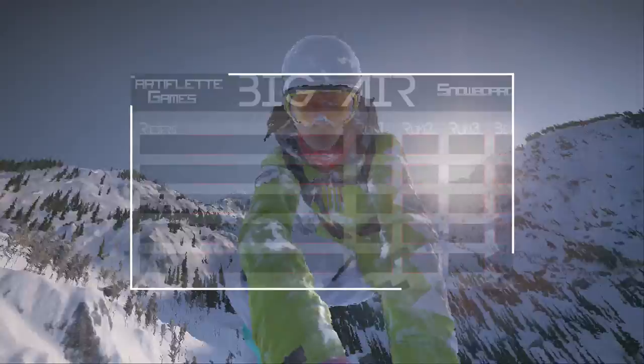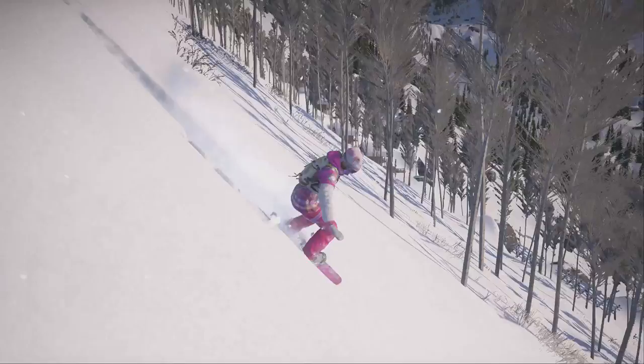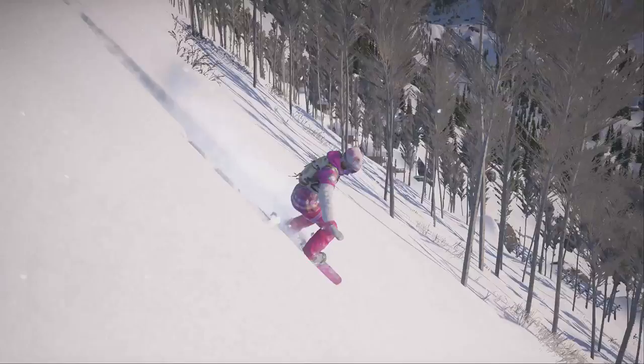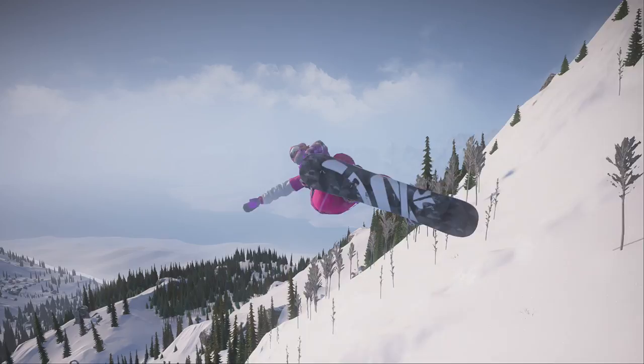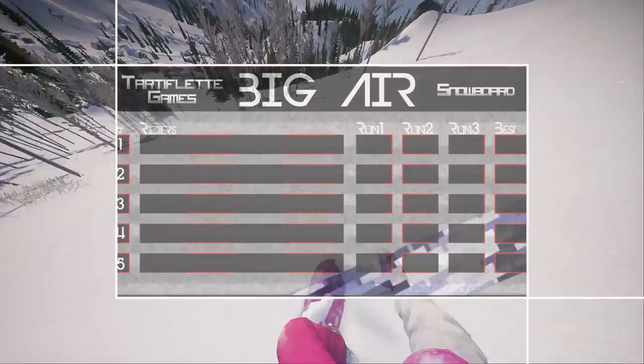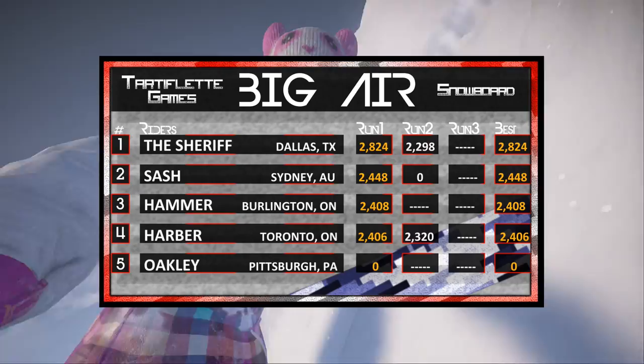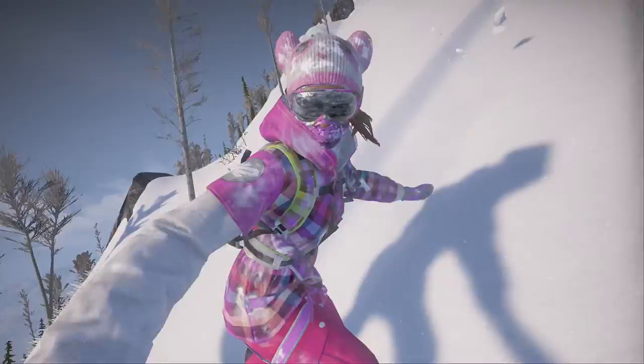These riders are getting so much air with so much speed that timing the rotation on these jumps is so difficult today. With Sash landing a goose egg for his second run, we're going to move on to the Sheriff, who's going to land a quadruple rodeo 2160 nose grab sweep — just a wonderful trick and a mouthful to repeat. You can see the hand placement on the front and back of the board. He's able to stick that landing. Sheriff is going to pull that one out with a 2,298.